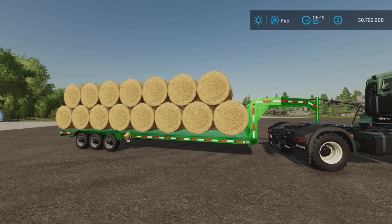In this video we'll be looking at the update to the 30-foot flatbed auto-loading bale trailer by MacTrucker921 on Farming Simulator 22. This is changelog or update 2.001, and it reads as follows.